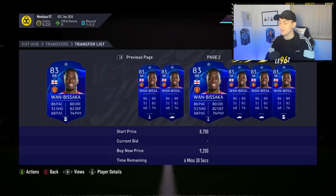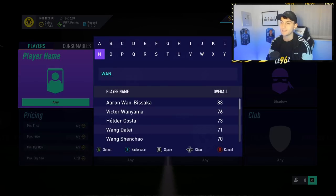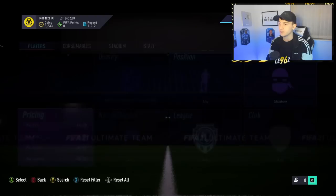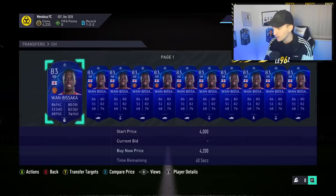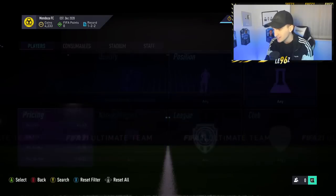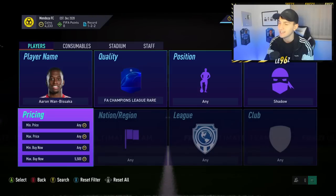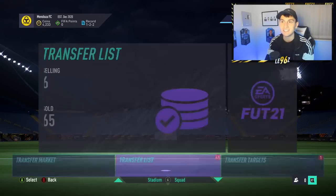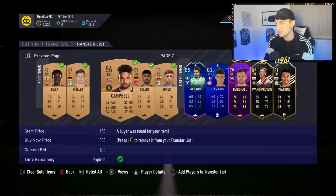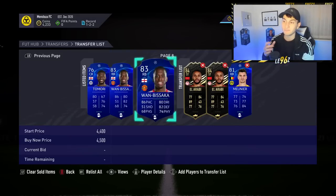With Wan-Bissaka, even without a shadow he goes for around 3,000 coins. We find him at 4.2k with a shadow, so we pick that up. Without a shadow he goes for around 3,400-3,500 coins, and with a shadow he's going for around 4,900-5,000 coins. So we list both at 4.5k and we'll make around 1,500 coins profit across both cards, which is really good.